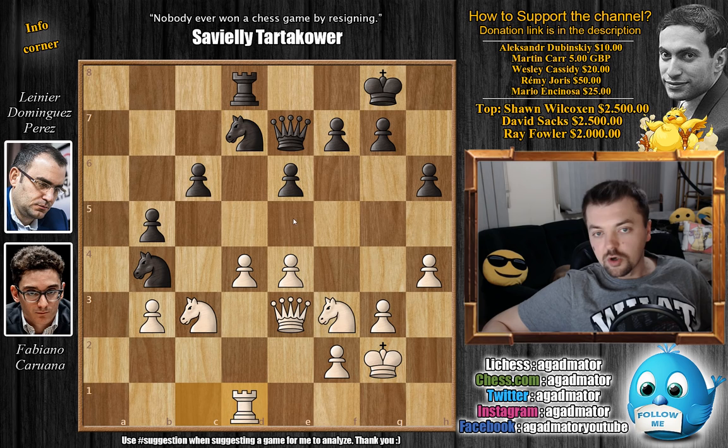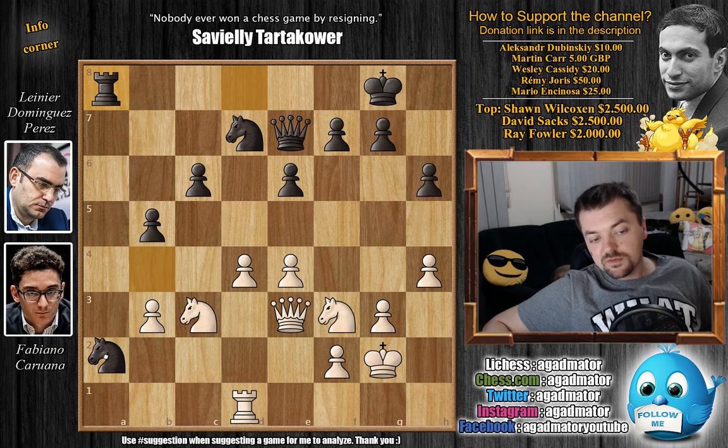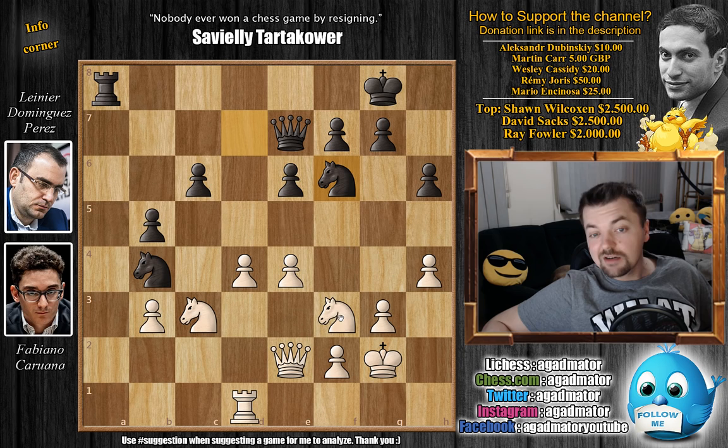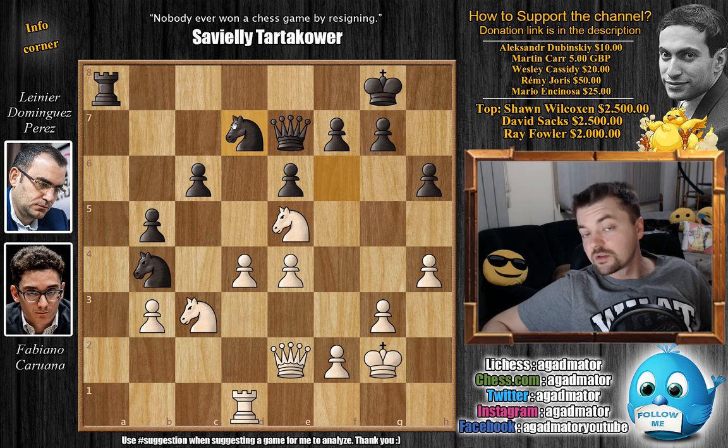We have rook to a8, perhaps with ideas of knight to a2, exchanging knights, and then maybe the rook infiltrates white's position. So first queen to e2, not allowing it. Knight back to f6, and now knight to e5 — an excellent square. The knight on b4 is stuck for the moment, as it also pressures the c6 pawn. We have knight to d7, hoping to trade off a pair of knights, but Caruana isn't interested. Knight to g4, knight to f6 again — Dominguez tries to trade knights. Knight to e3, getting out of the way, and now rook to a3, going after the b3 pawn.